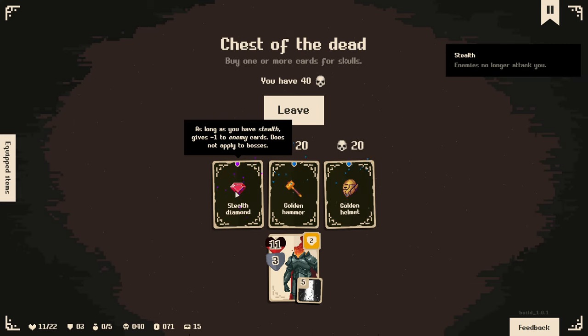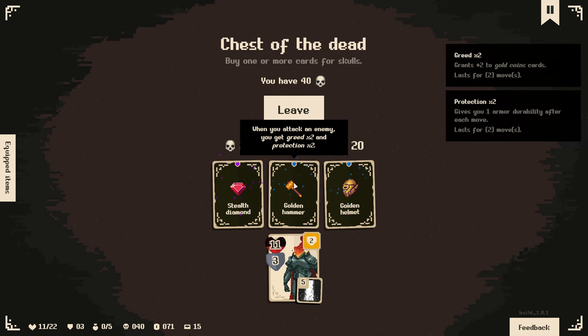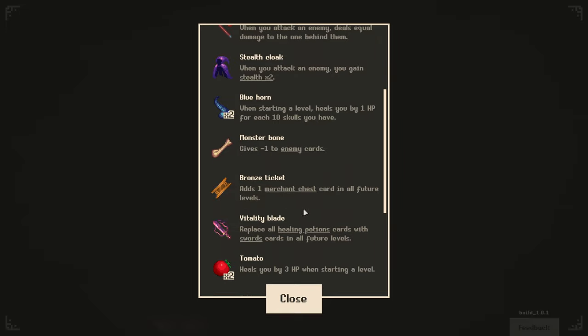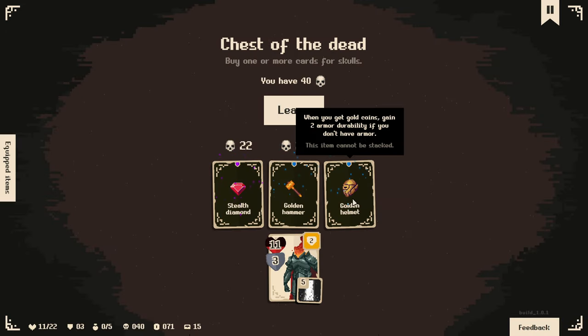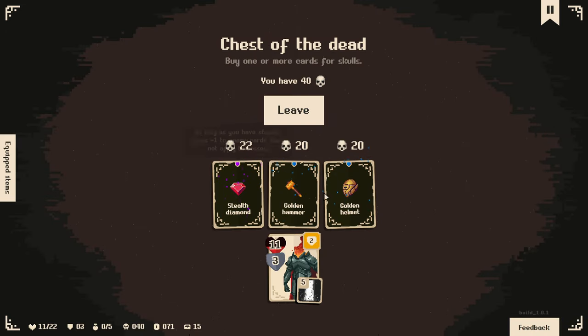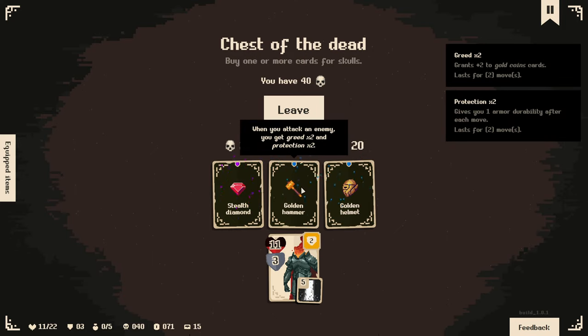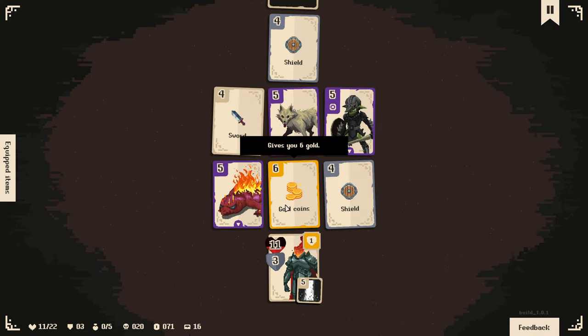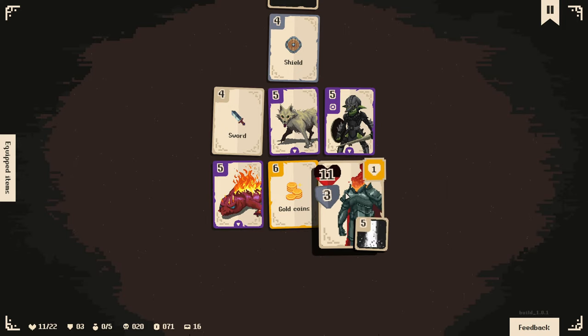Alright - this is again the skull chest. We don't really want to spend our skulls. But as long as you have stealth, gives minus one to enemy cards - does not apply to bosses. When you attack an enemy, you get greed times two and protection times two - that's pretty decent. We do want to attack enemies because we already have items that help from attacking. Golden hammer - it's pretty good. Pick that up. This mitigates the most so we'll do that.